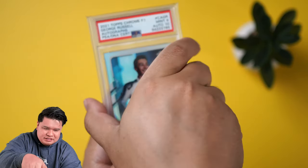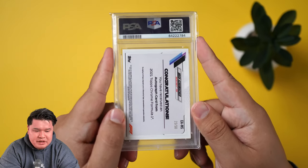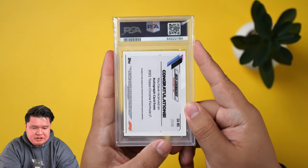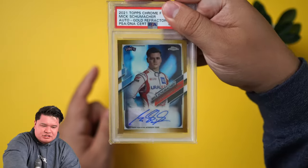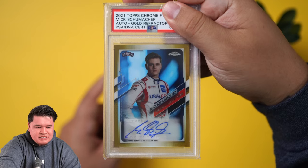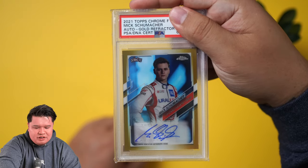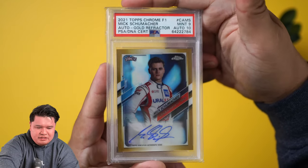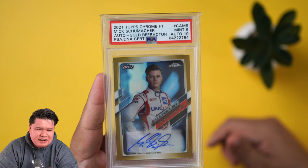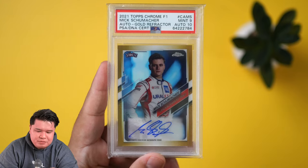Here we have the best card we probably hit in the case — a true gold Mick Schumacher rookie, true rookie out of 50, number 23. Maybe that's a lucky number. Beautiful card, huge card, best card in the case. This was probably our case hit. The autograph looks like it should be a 10, the card looks really clean, hopefully a 10 as well — and we get a 9. So 9 is the card and 10 is the auto.